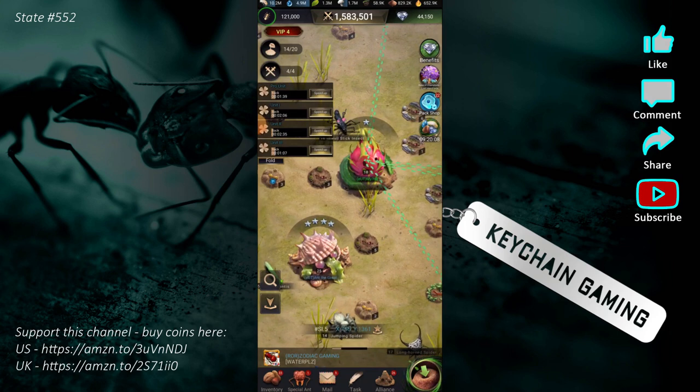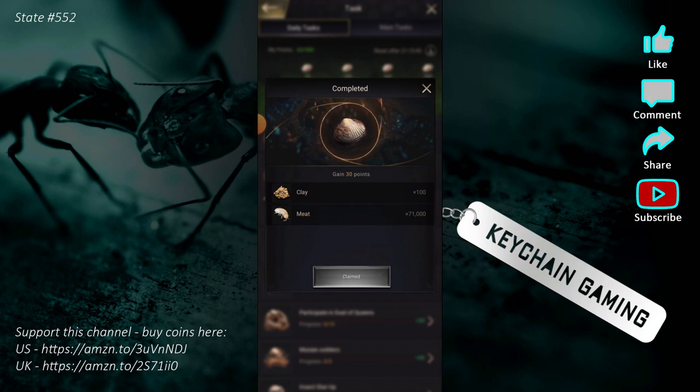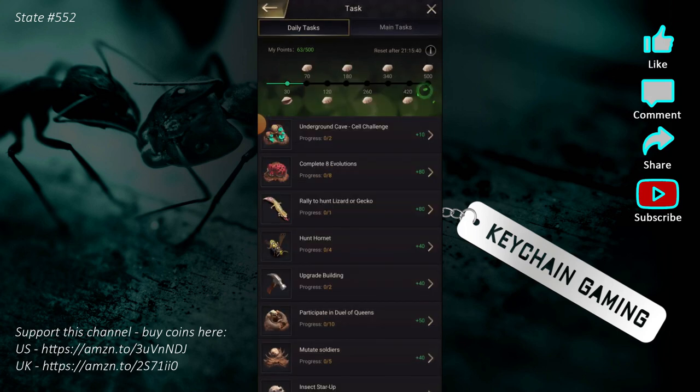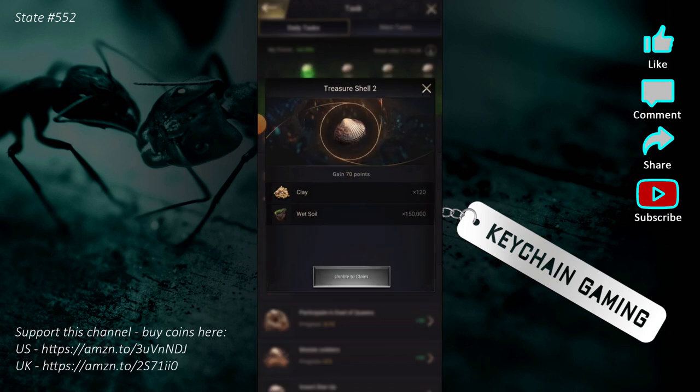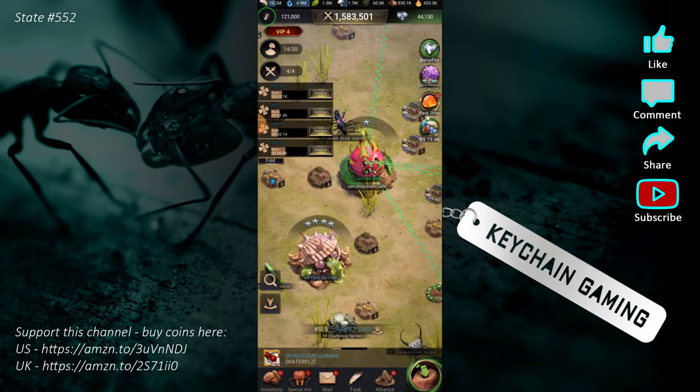Now, as an alliance, you want to join Lost Island before you collect any of your daily tasks, because these first few shells for your daily tasks now give clay, and clay is very important. Everybody needs to get their shells done and contribute clay to the alliance because alliance towers are expensive and clay is the limited resource. So you need everybody to participate and do their dailies to earn more clay.